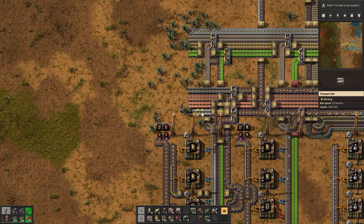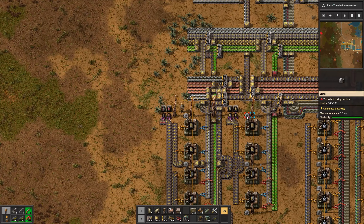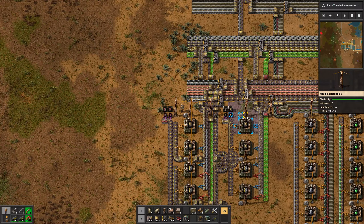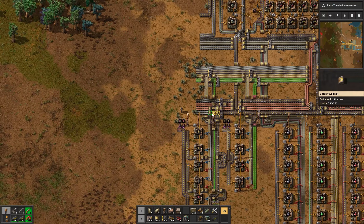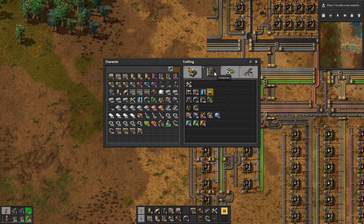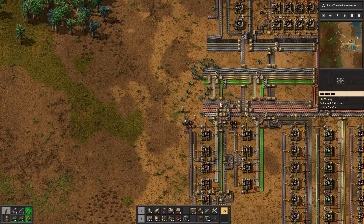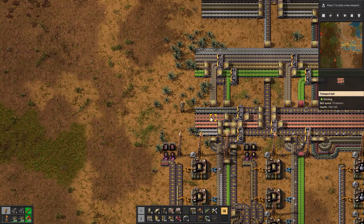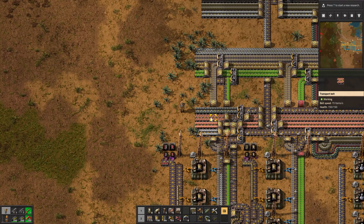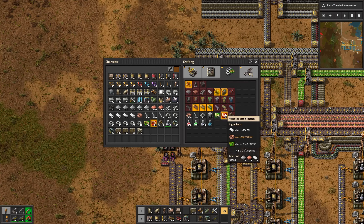We do have a little bit of iron here, but yeah, we're not getting very much at all down at this end — so that's going to be a problem. For advanced circuits, what do we need for those again? Plastic, copper cable, and circuits. Well, at least they don't need iron. And we have all those things, right? We have circuits, we have copper cable, and plastic. Okay.